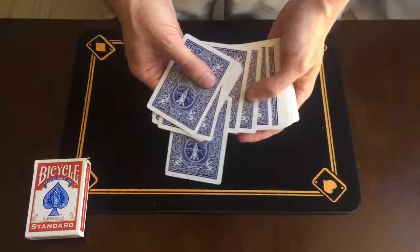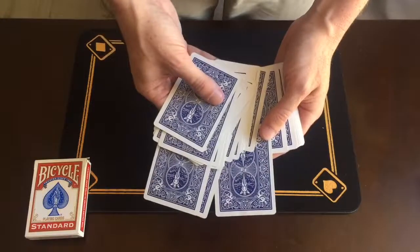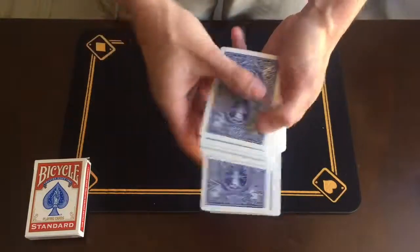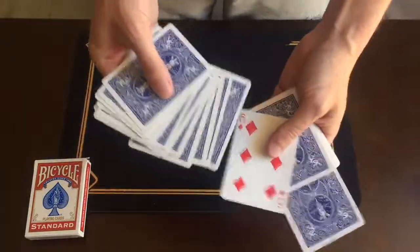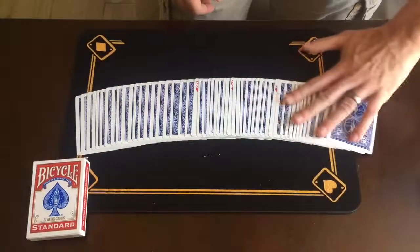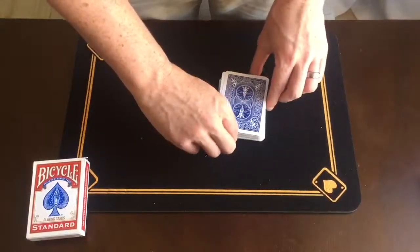I'd very slowly spread through the cards and have three cards selected — the spectator could reach in wherever they want and touch any card. So let's say they go with this one here, go a bit further down, maybe this one, and maybe this one right here. Three cards, no funny moves or anything. All we're going to do is flip them face up in the deck. So right there we've got the Jack of Hearts, Six of Diamonds, and the Three of Hearts. If we spread through, all we should see is three randomly chosen cards face up where they were.